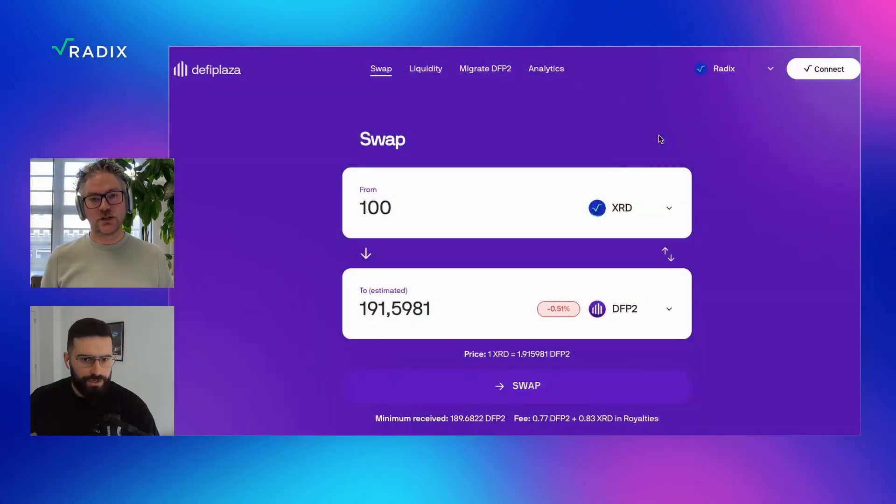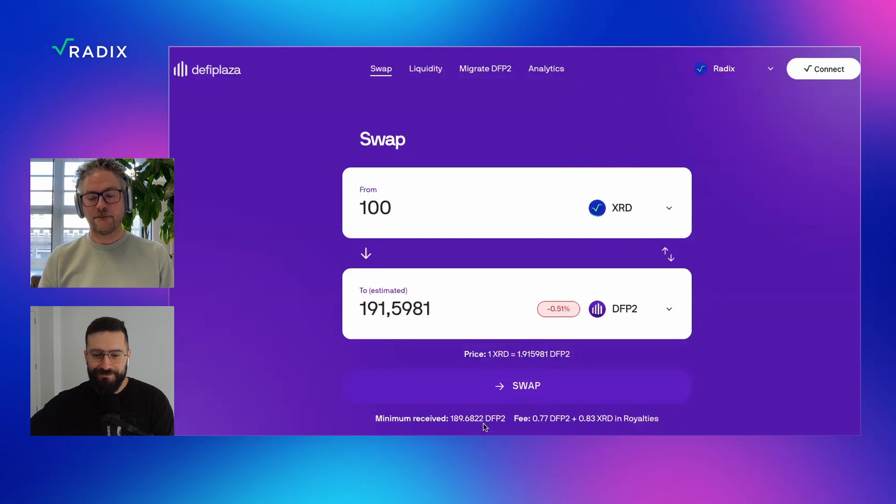DFP2 is our governance token. It can be used to vote on governance votes. We've been a DAO for over two years since we launched, so any of the major decisions — including whether or not we were going to Radix — are done through governance votes. DFP2 is also used as an internal LP token. Instead of XRD, we use DFP2 in DeFi Plaza on Radix to build the pairs. To grow DeFi Plaza, more and more DFP2 is needed in Radix Plaza, which should have an effect on the price as well. You can also still vote with LP tokens, so you're not losing your voting rights. Let's go and get me some DFP2.